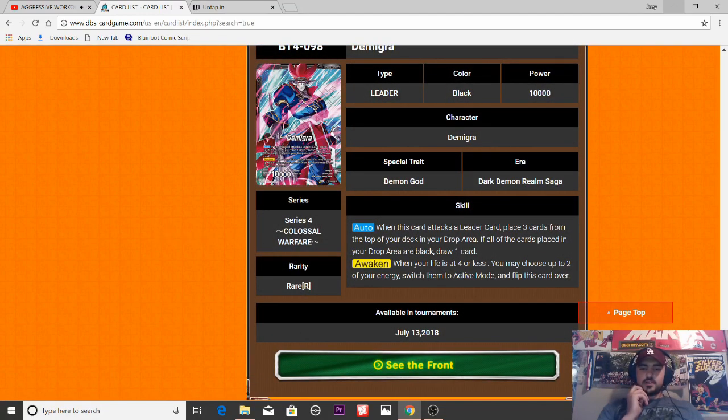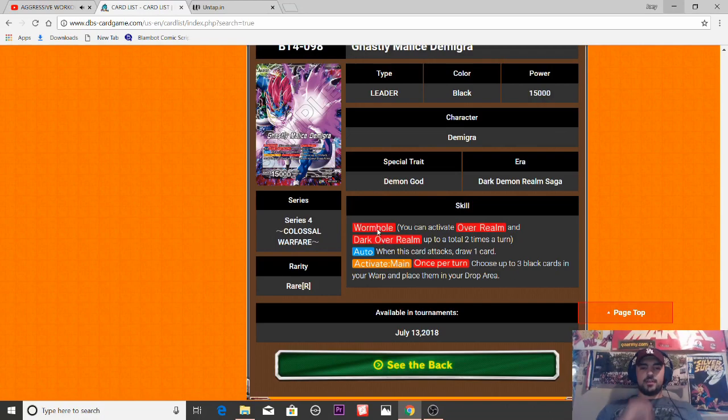Now that we're at the leader, let's go over him in depth. When this card attacks a leader card, play three cards from the top of your deck into the drop area — if all the cards are black, draw one card. So you really have to play mono black to get his effects off. When you're at four life or less, you may choose up to two of your energy and switch them to active mode. I'm a big fan of the awakened untapped two leaders. On the awakened side, he has the unique ability of Wormhole — you can activate Overrealm and Dark Overrealm up to a total of two times per turn. So you can do two Overrealms, two Dark Overrealms, or one of each, but not four total.